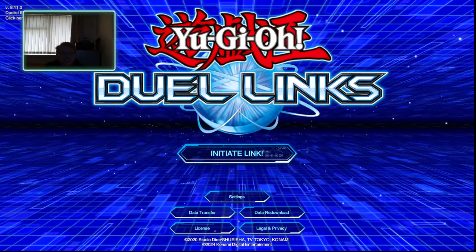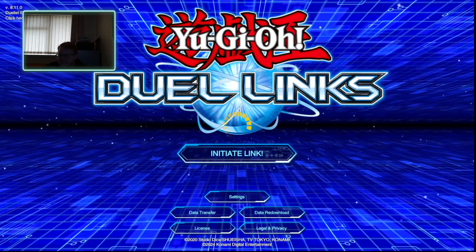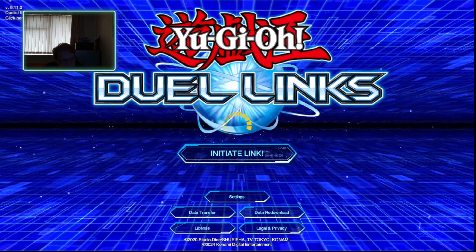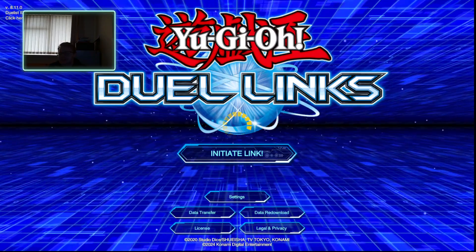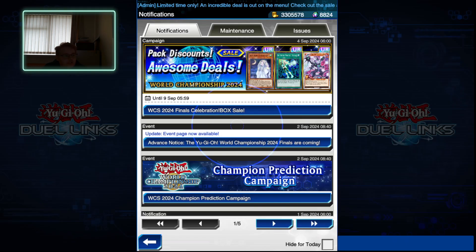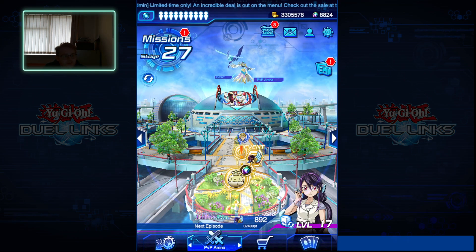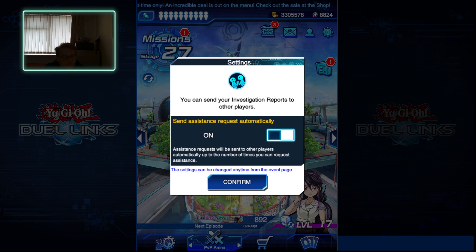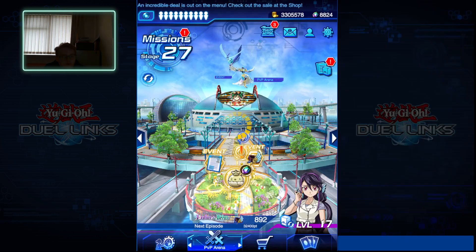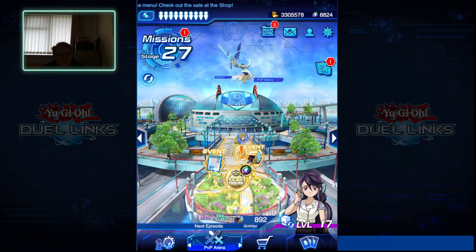What is up everybody, this is Oh Artistry here, welcome back to Yu-Gi-Oh! Duel Links. I hope you guys are doing okay. Obviously here in the UK we got a bit of a storm going on, so that's a bit of fun. Today what we're going to be looking at is unlocking Rin.